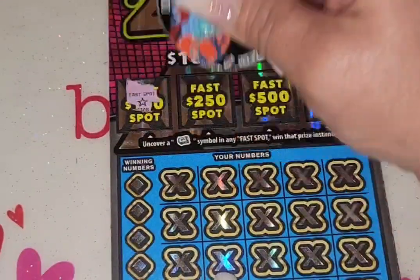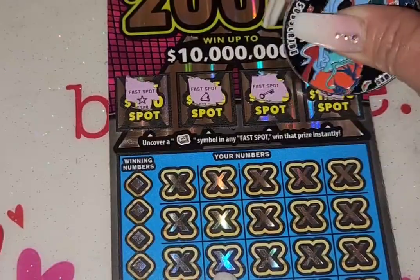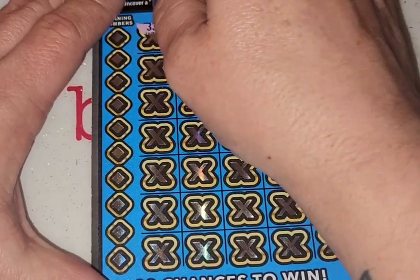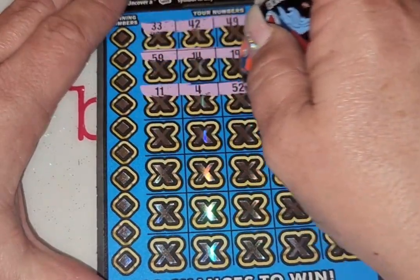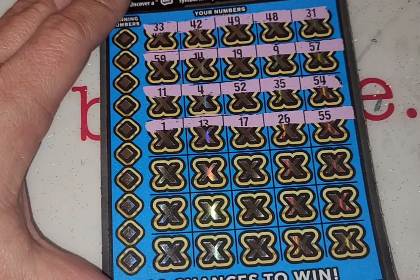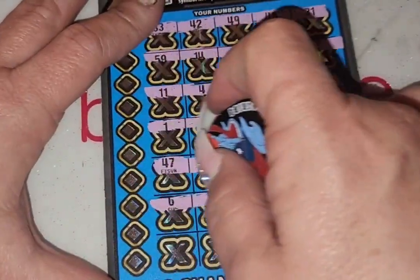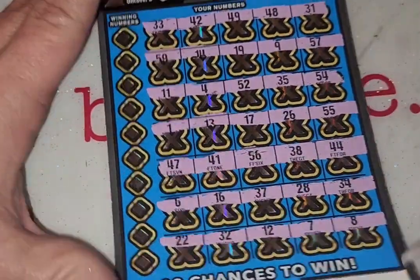Money roll — we got a star, a bell, a key, and a ring. Let's see if we have any symbols down here. Let's see if we can get back to back, that'd be awesome. No symbols.